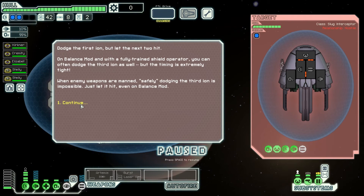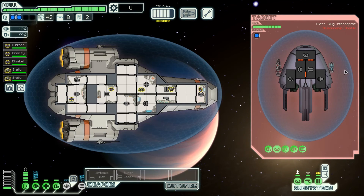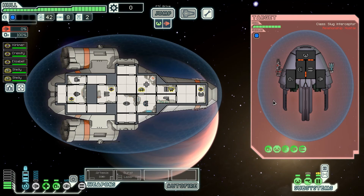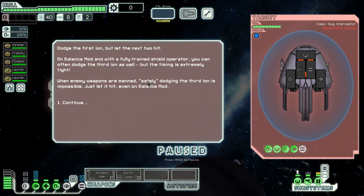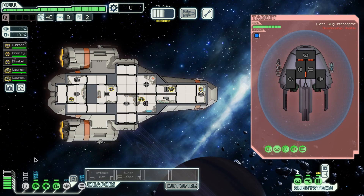Up until now we've been looking at examples where you only have one shield, but these techniques can also be used later in the game. In this case we have an ion blast and a heavy laser 2. So if all of these shots hit we will take two damage from one of the heavy lasers. I can drop my shields, bring them up again, and the heavy laser 2 is just going to bounce off the shields. For the second volley we can let the ion hit - I'm just going to disable my engines here and the shields will be up in time. But for the third volley we actually can't dodge this on vanilla FTL, and there we took two damage. If we switch back to balance mod this example gets a whole lot more interesting - what we can do is avoid not just the first volley from the heavy laser but also the second volley by dodging the third ion. This is going to need really good timing but it is possible at least some of the time.